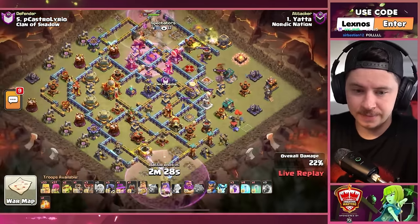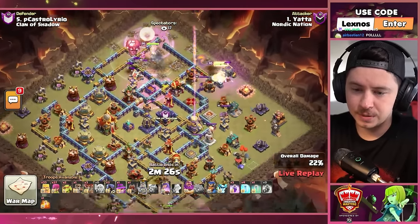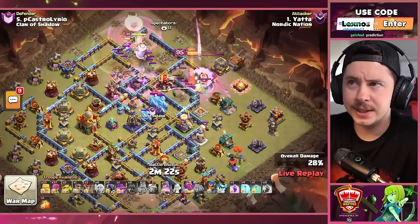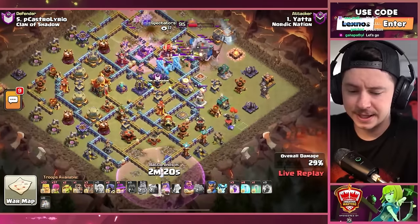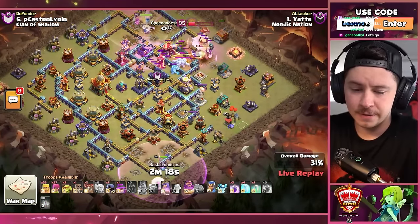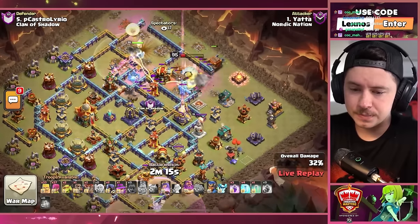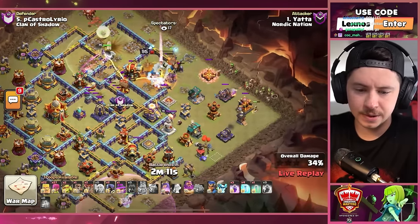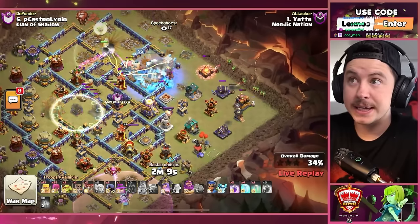Yada in first with a warden walk, a queen walk, barbarian king placed early, as well as a log launcher. Ice golems out of the defensive clan castle. We got a fireball, frozen arrow — both new stuff on the champion. Giant gauntlet on the barbarian king, log launcher trying to take out that inferno tower, barge on the right side of the base. Let's go!